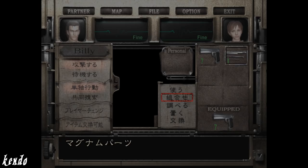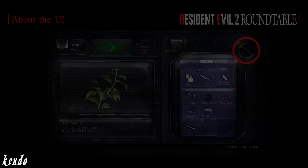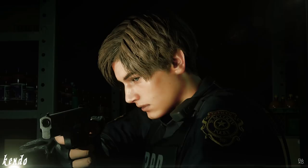Having showcased over 30 different unused weapons, upgrades, and ammunition types throughout the series, we hope to have brought forward new aspects and features found within the developmental stages of your favorite games. Part 3 may mark the end of our Resident Evil Cut Guns series. If you have any leads for cut weapons you may have discovered, or ones we haven't listed so far, make sure to let us know, as we will be sure to continue the series if any new cut weapons arise in the future.